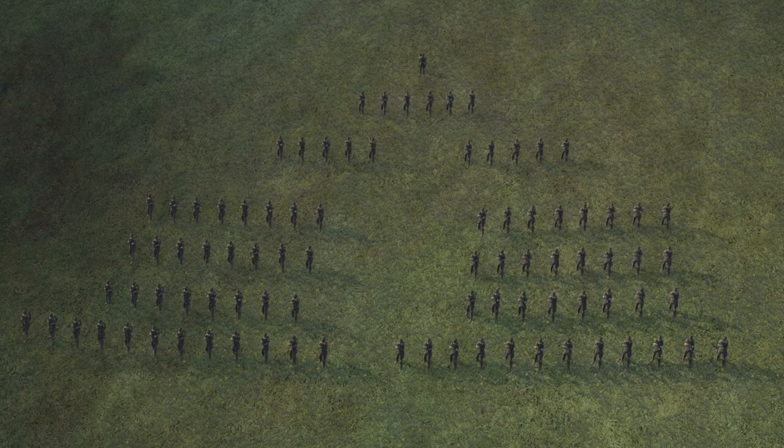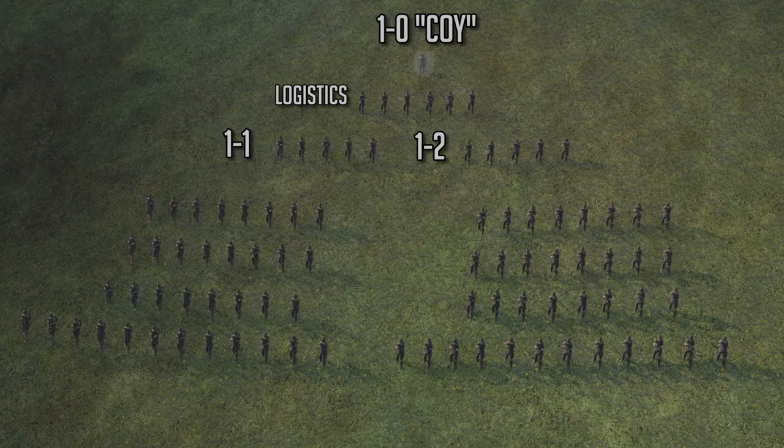Each platoon is either designated by the callsign 11 or 12. They are commanded by the 10 company commander or COI, who is responsible for the overall strategic movements of the platoons. He also directly commands any logistics assets. This role is only ever really used depending on the complexity of the mission. For relatively basic missions, overall command is given to 11 platoon commander, who commands his platoon and gives general directions to 12.